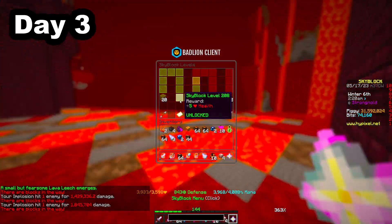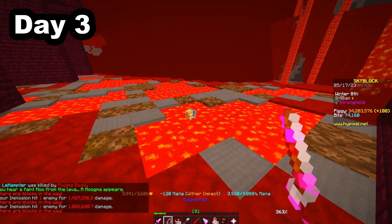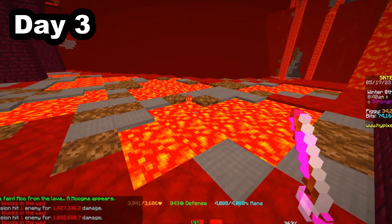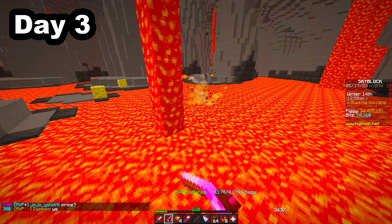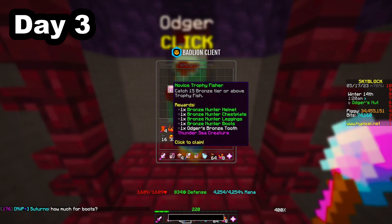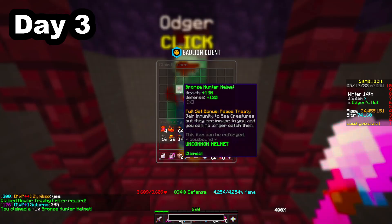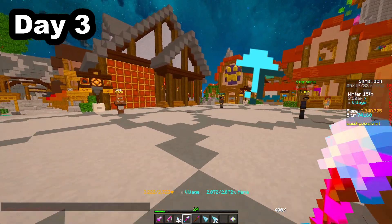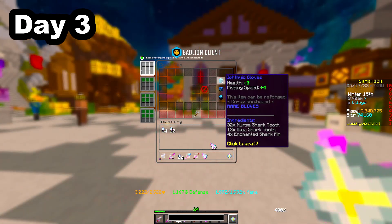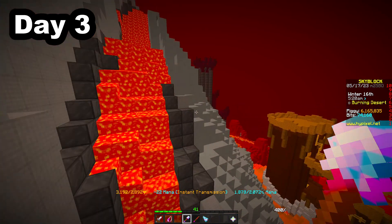Day 3. I don't know why the soulfish is so hard to capture — I had fished for a total of 2 hours trying to get it. So I continued trying to get other trophy fishes in the meantime, and I had now captured enough bronze trophy fishes to unlock the bronze hunter armor and archer's bronze tooth. Now I wanted to increase my fishing speed as much as possible, so I crafted full ice fake equipment and continued fishing for trophy fishes.